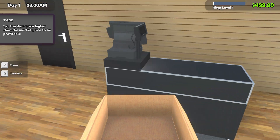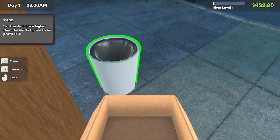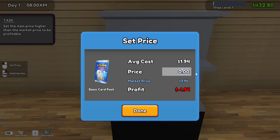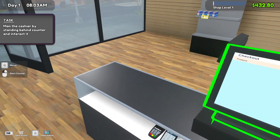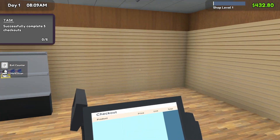Box with the item in it — set the item price. Where's the trash can? There it is. Alright, set the price. Average cost is $1.94, market price is $3.94, so let's do $4.50. We can try to find ours just to see how we can get it before they get pissy. Let customers buy — open up. Man, the cashier stand: get behind the counter and interact. Successfully complete five checkouts.